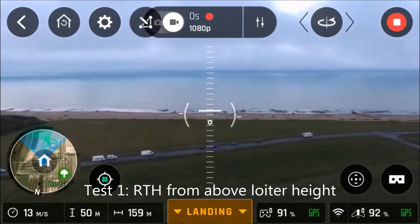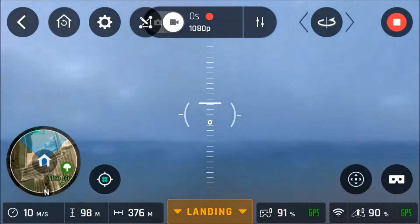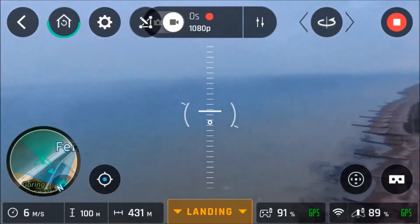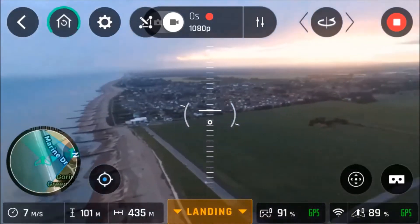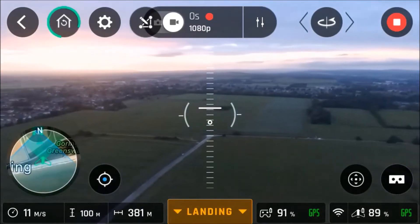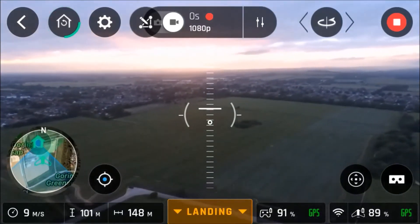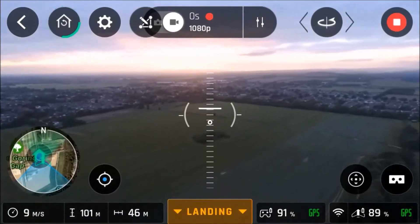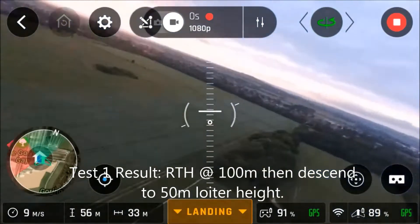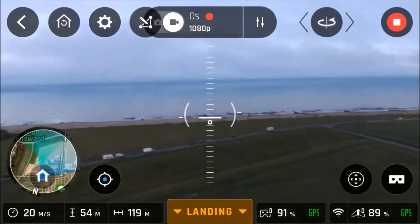So the first test — I've just sped up the film now — I'm going to fly it out and fly it up above its loiter height, which was 50 metres, and hit return-to-home and see what happens. So it's turning around in order to return home, and it's returning home at the height it was at when I triggered return-to-home — so it's returning home at 100 metres. Then when it gets to the home point, you can see the loiter icon goes green, and it starts to circle and descend to its loiter height, or at least its loiter height plus a few metres.